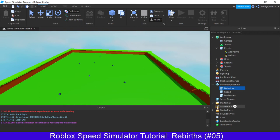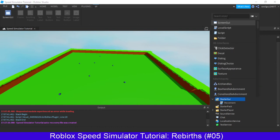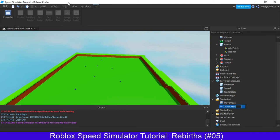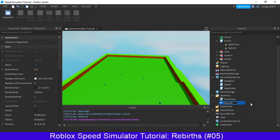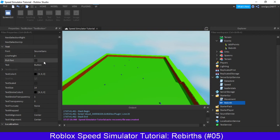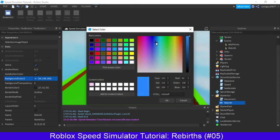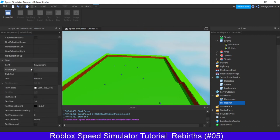Now we need to make a button — this is going to be our first GUI. Click on the little plus and insert a text button. Open up your properties. I'm going to call this Rebirth, and in the text property just name it that as well. I'm going to make my colour white, with a background colour of a light blue kind of thing. There's a scaling thing that we'll need to do which we'll go through.